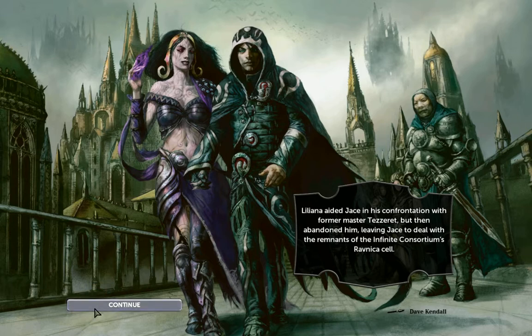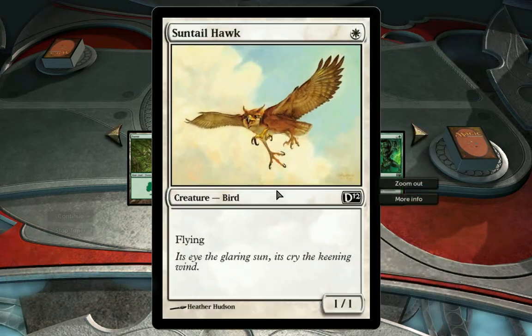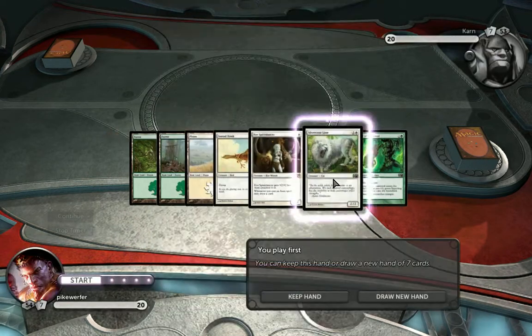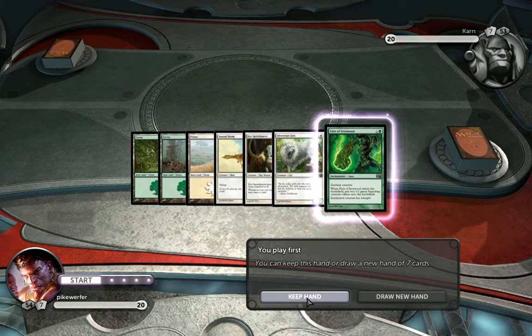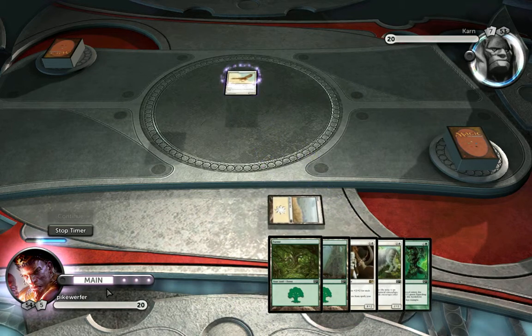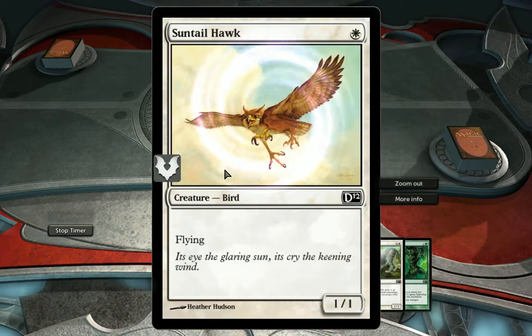Let's see if we can beat him to the punch. Got three mana: the little bird, spirit dancer, silver coat lion, fists of ironwood. Alright, let's start with this — I'll cast the little birdie. It's interesting because he seems to have three legs. Looks kind of weird, right?